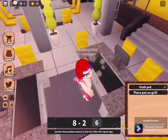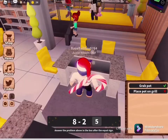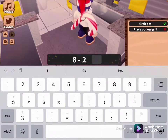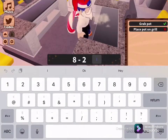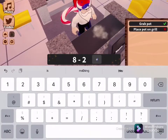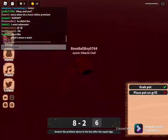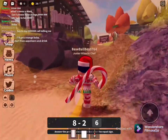8 minus 2 is 6. Yeah, isn't it 8 minus 2... 6? Enter the problem above in the box after the equal sign. So what do I have to do — equals 6? I've been doing this lots of times. Alright, let's just reset. It still has it there — 6! Alright, we're just gonna let it cut that off.